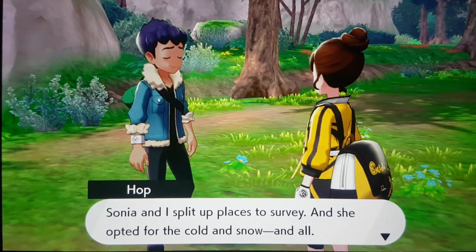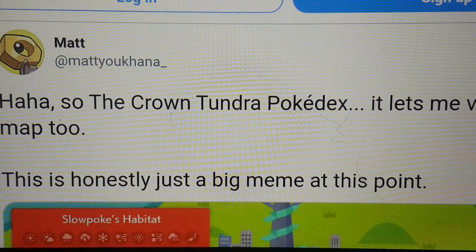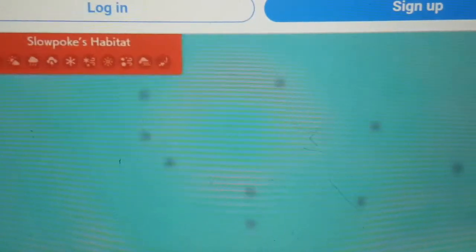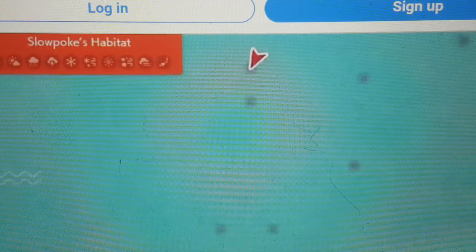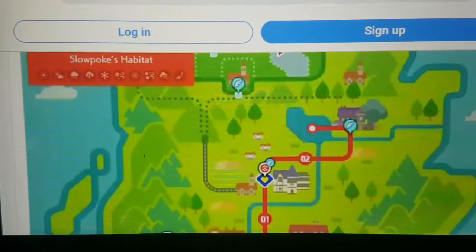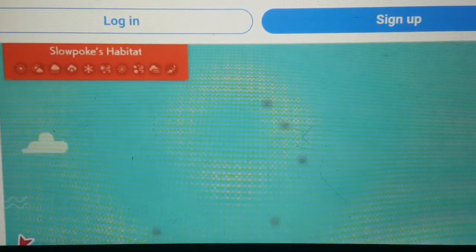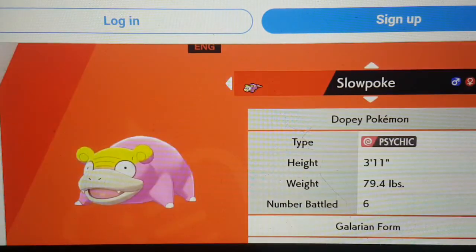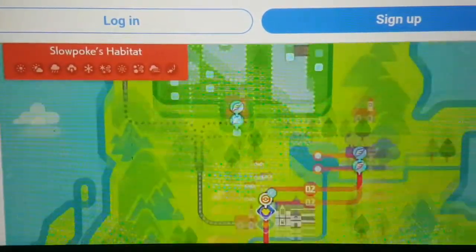Now let's go back to the map and what the Crown Tundra will look like. A guy called Matt actually found the Crown Tundra's map, so let's go to the video he posted. There we have it — this is Slowpoke's habitat. Although it's not very clear, you can see the waves and a few checkpoints. It's actually below mainland Galar, and that is Slowpoke's location in the Crown Tundra.